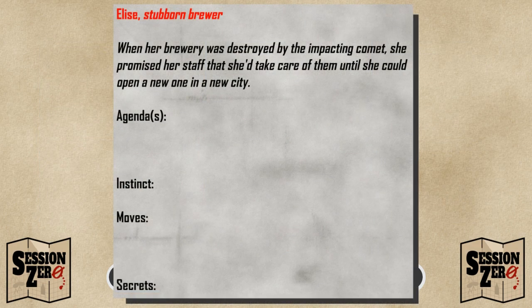We can start with a quick recap describing the skeleton of this character: Elsie, stubborn brewer. When her brewery was destroyed by an impacting comet, she promised her staff she'd take care of them until she could open a new one in a new city. This is her background. In the ACE Adventure Design Method, I mentioned that you don't have to follow the steps in order. I'll follow that advice here and go straight to her secret. For NPCs, a secret is just something they don't want others to know. In this case, her secret is that she's in debt.